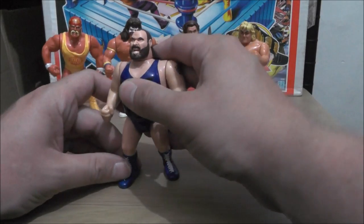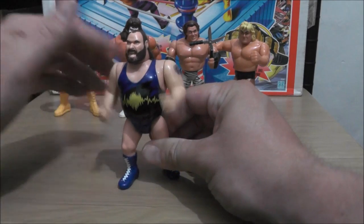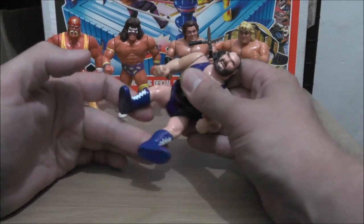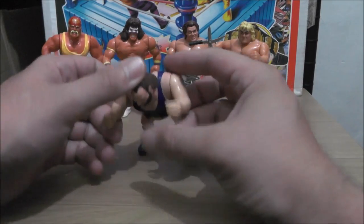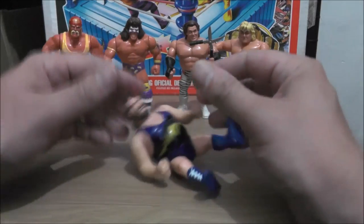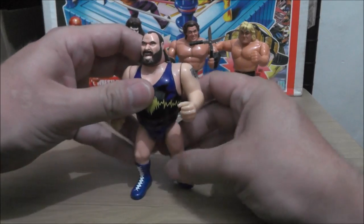We got Earthquake with Aftershock. His legs do move — unlike most Hasbro figures, he has some articulation on his legs. With this figure, what you were supposed to do is kind of a leg drop — you lift his arms up and he does a leg drop type thing on his opponent.